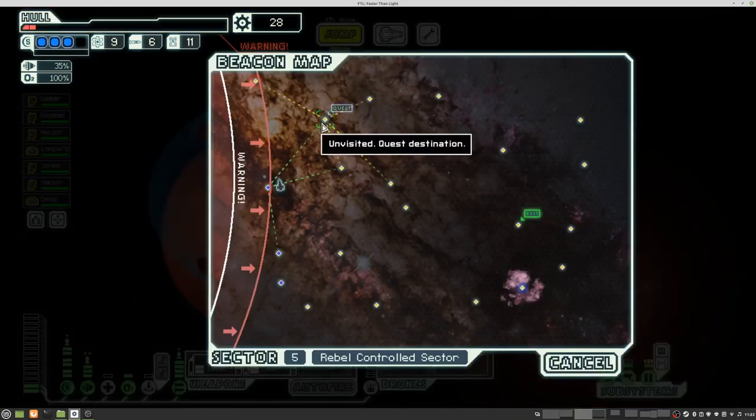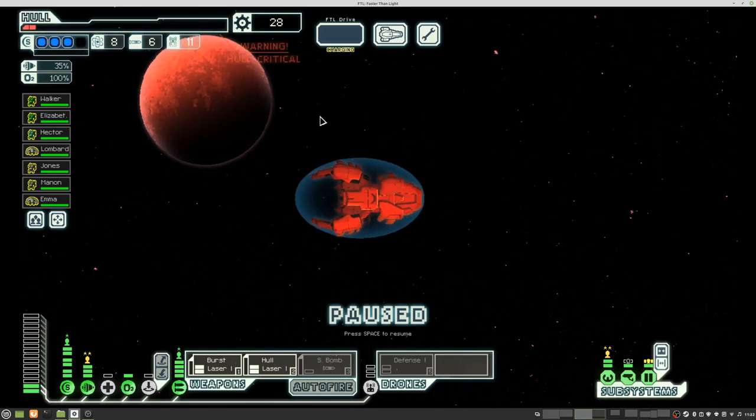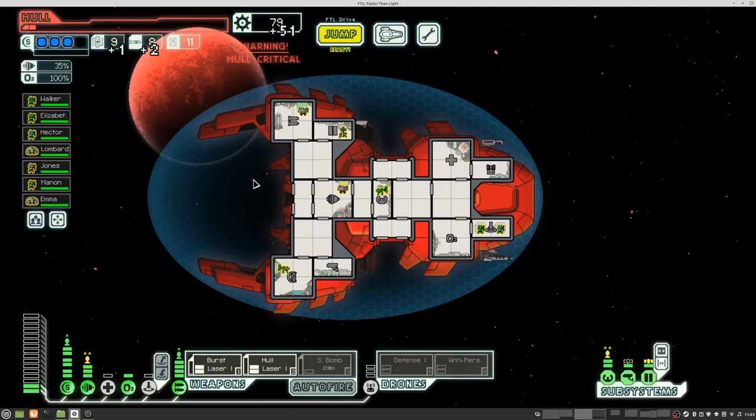Nothing here. Go to the quest. Hopefully we get something good out of this — scrap, anti-personal drone, and a bit of fuel.